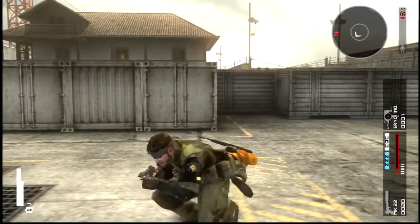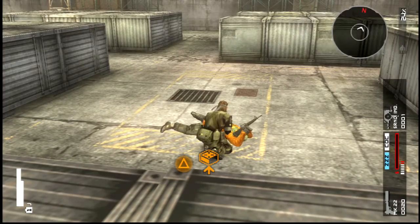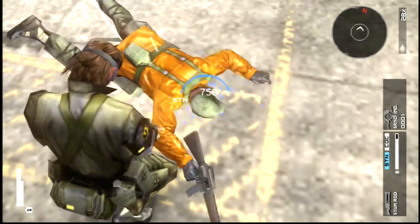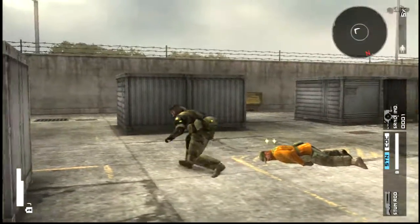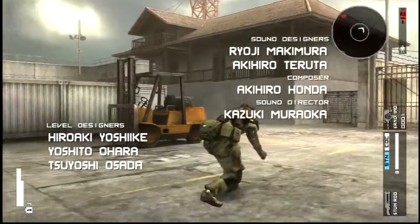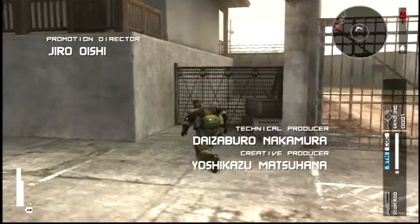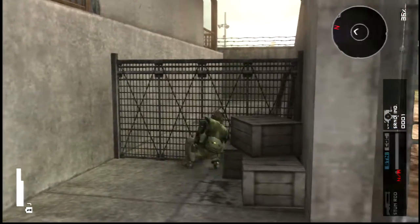Stun rod — there we go. That knocks him out — a bit better than CQC slamming him. Alright then, we've got a guard up there which we really, really want to get past.